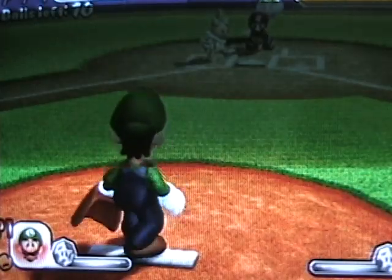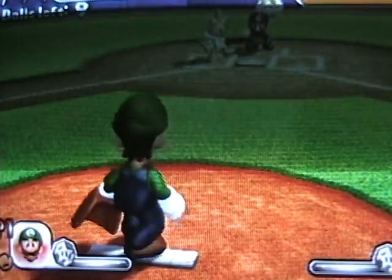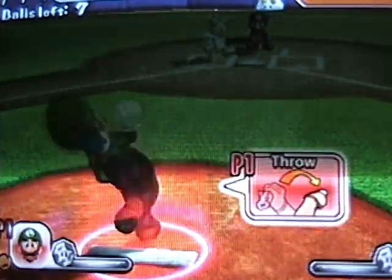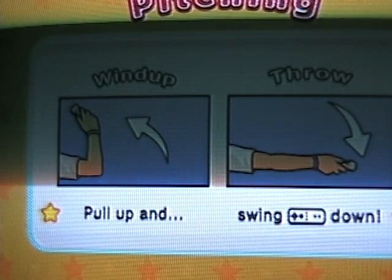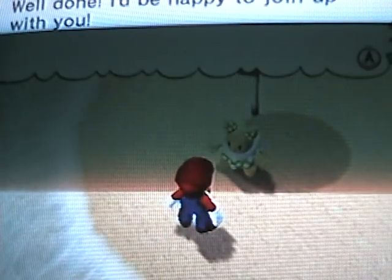That wasn't a very good charge pitch, sorry. A charge pitch is when the circles under Luigi overlap — when they overlap, swing like that. It's pretty easy to time. Luigi is a good pitcher and a good batter — he's one of the best characters in the game. That's all for this video. See you next time for the next episode. Goodbye!